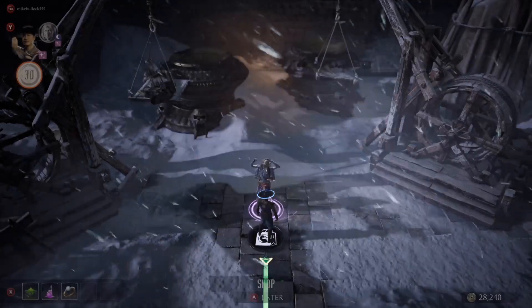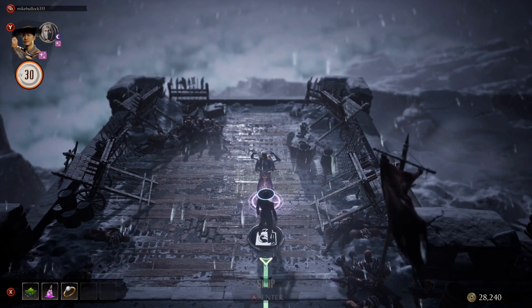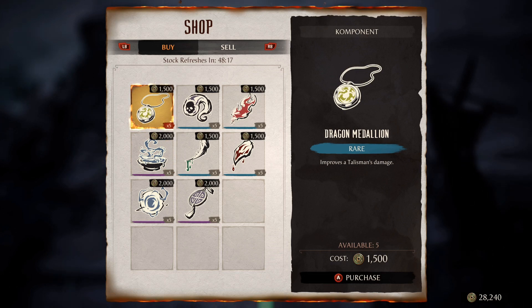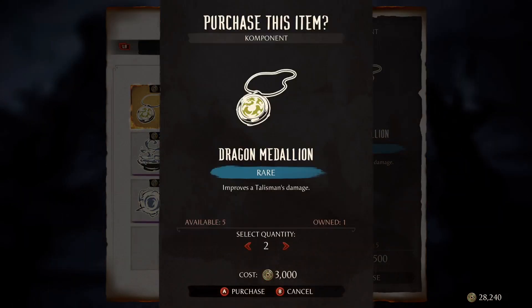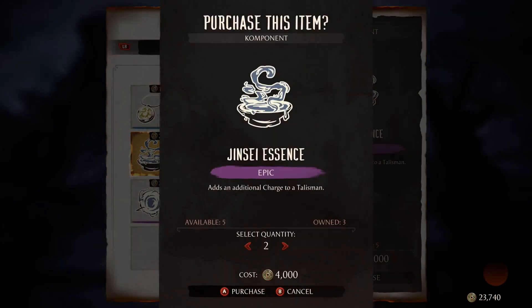Here's the shop you want. These three components — dragon medallion, jinsei essence, and the plasma orb — are super important. These are the ones that can jack up your talisman. There's a fourth one called the adenian charm which I can't seem to find in any of the other shops; I've been able to win it in matches but that's about it. If you find it, let me know in the comments.